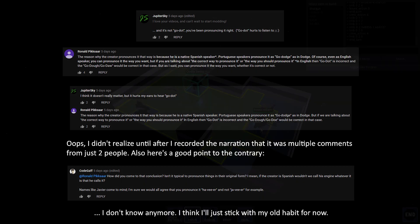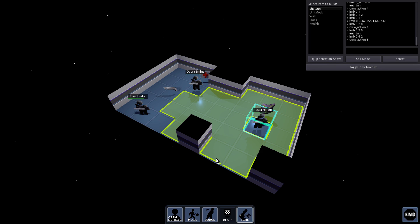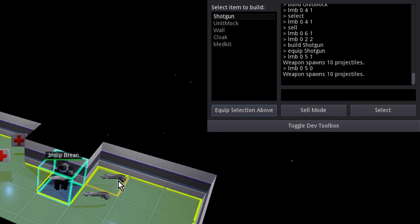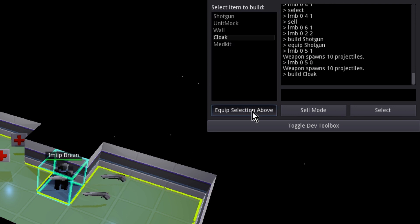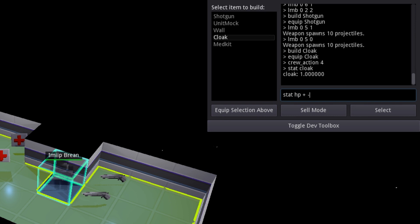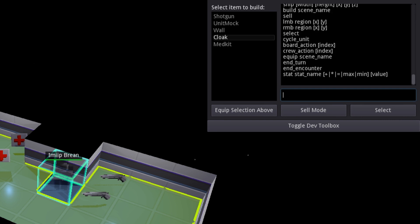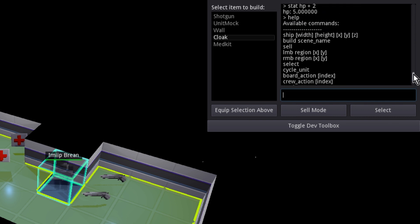I've been spending a lot of time working on the structure of things, and these first couple of stat-changing items are a proof of concept. Units now take damage too, and drop items on death. You may notice I've also made some changes to my dev toolbox. With a growing list of items, I've made it easier to either place them or equip them directly to the selected unit, and I've added commands that modify stats the same way that stat-changer items do. I've even added a help command for Patreon supporters who get extreme early access builds, although all of these commands are still very limited since they're not meant to be part of the finished game — or maybe they'll be behind some kind of cheat code, I don't know yet.